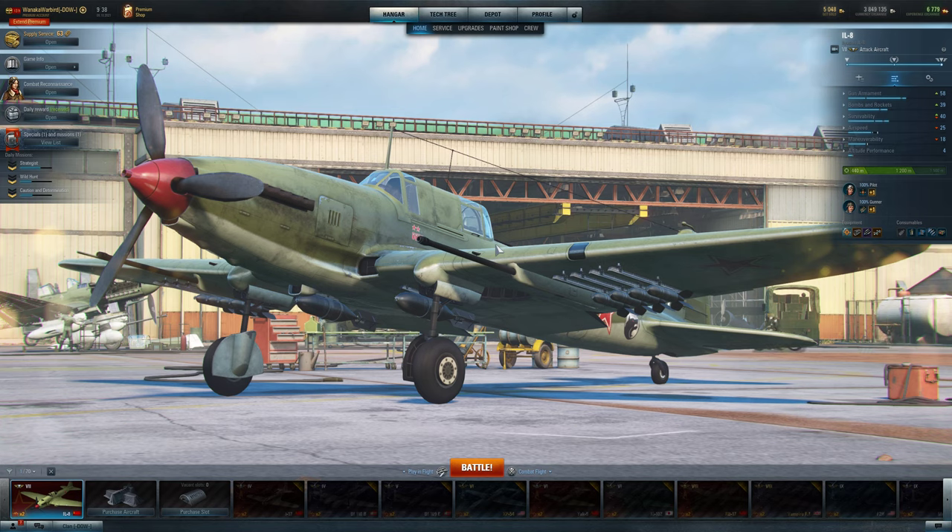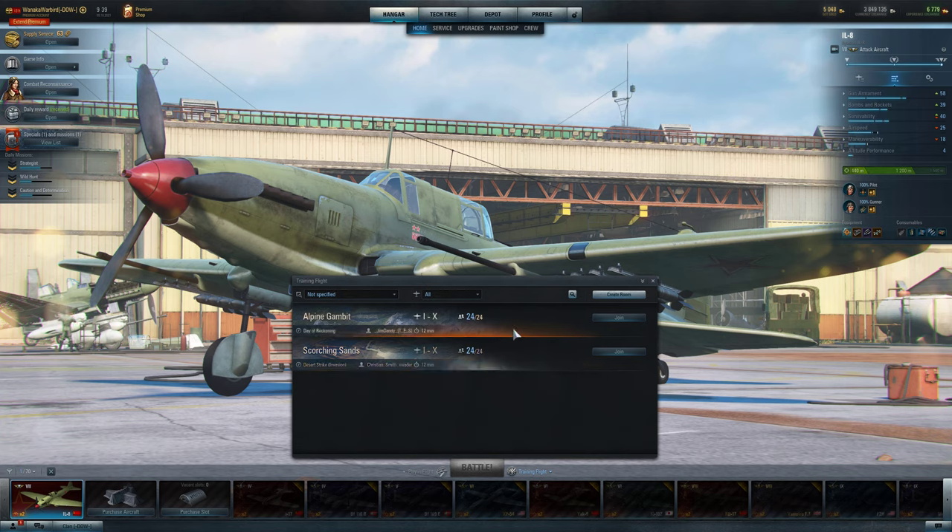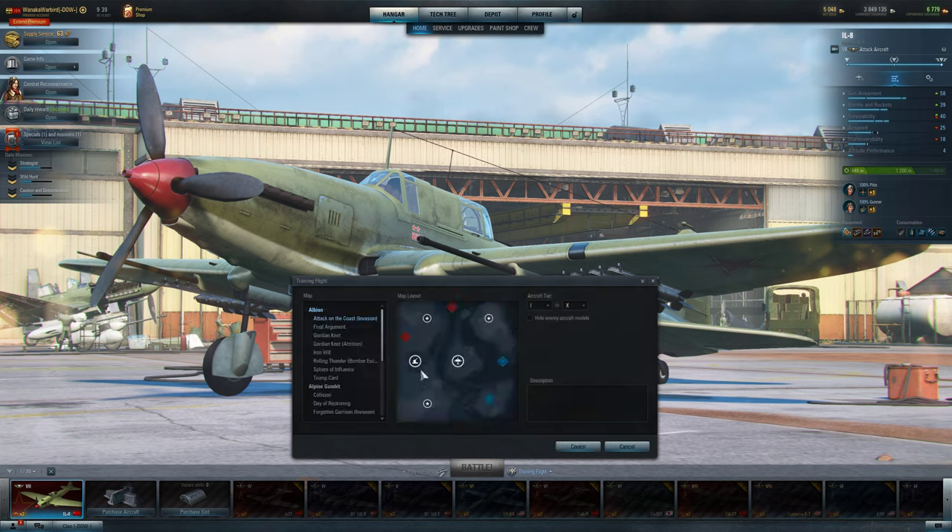I've been getting asked to explain some ground targets in the game, especially the difference between armored and non-armored. I'm just going to run through a few different things on a training flight. I chose this isle because it's easy to fly around slowly and explain a few things so you can see the difference between the two. Command centers and mining plants are probably the best places - this map is kind of perfect for getting the most out of armored ground targets.